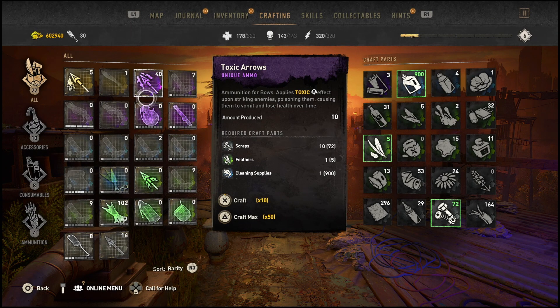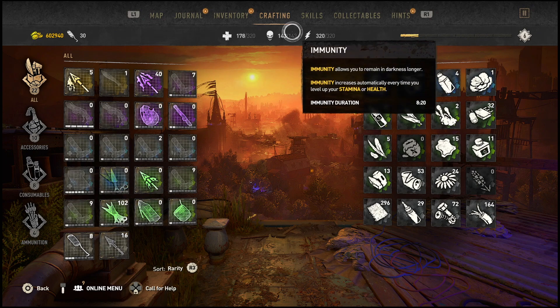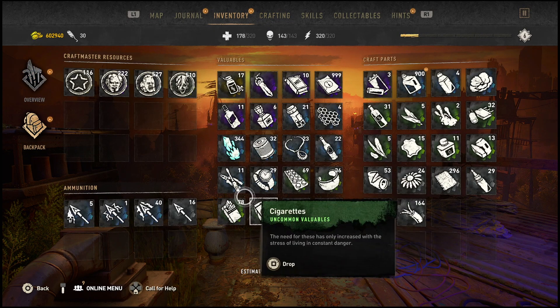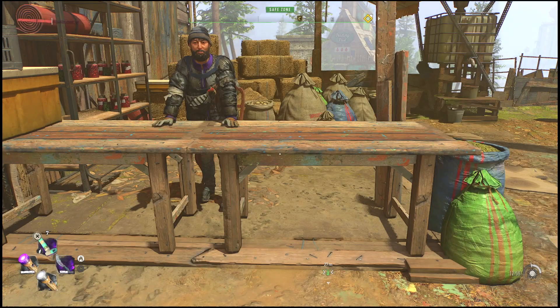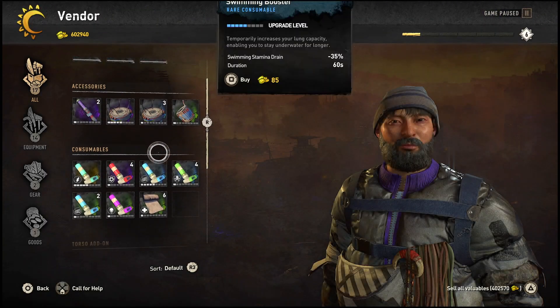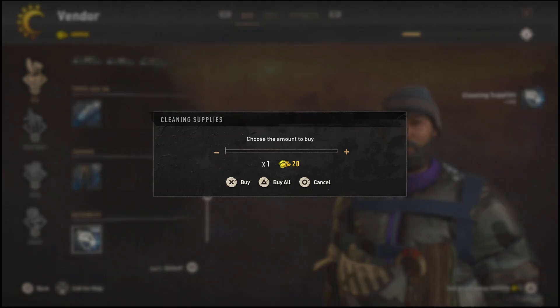These cleaning supplies are also used in toxic arrows, explosives, and stuff, so you can essentially have unlimited material to craft explosives as well. Just to show you guys there are unlimited amounts, I'm going to go ahead and drop the 900 stack that I have right now. As you can see, that is 900 cleaning supplies. I'm going to go right back to the trader and do the exact same thing — buy all of them nine times.